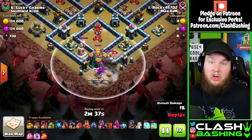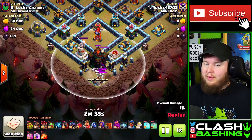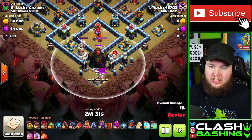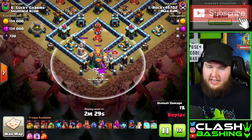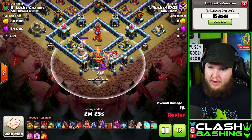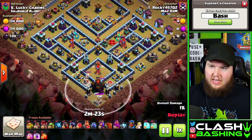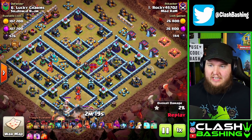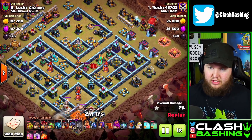We do get the tornado trap right there, so I don't have to worry about it later in the attack — that's really nice. Once the tornado is done spinning, I throw in about five more sneaky goblins. I could have gotten away with just one, but I throw in two more, and then once the town hall is down I'm going to go with the Houdini.